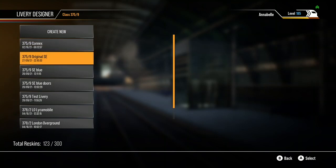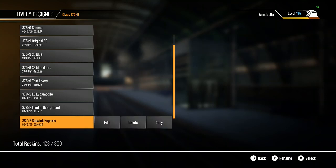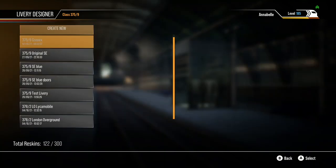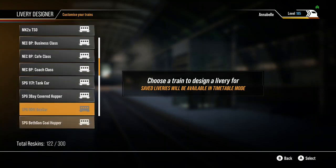On the Class 375 I've got: Kinex, Original SE, SE Blue, SE Blue Doors, test livery, London Overground (which is the 378), London Overground, and Gatwick Express. For the 375 you need Southeastern High Speed.